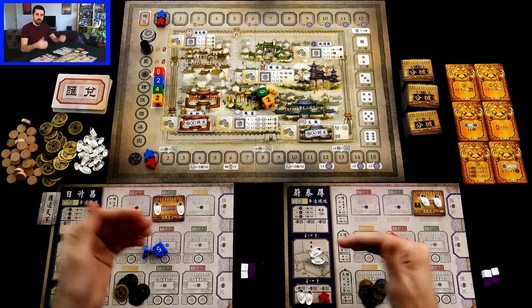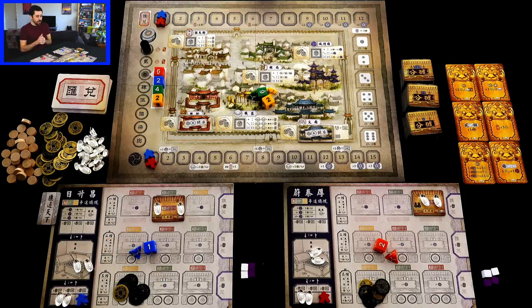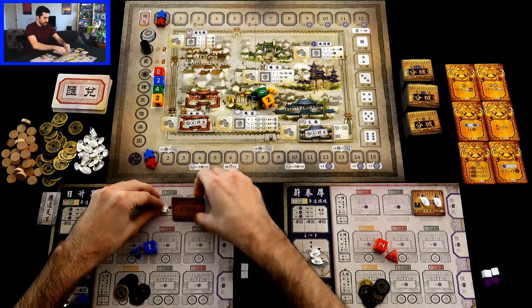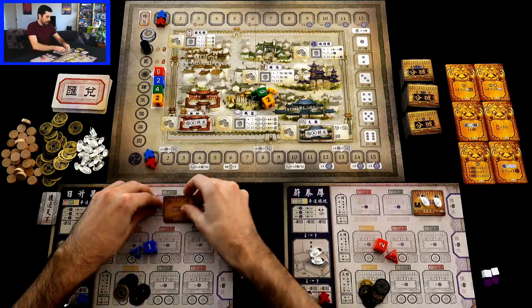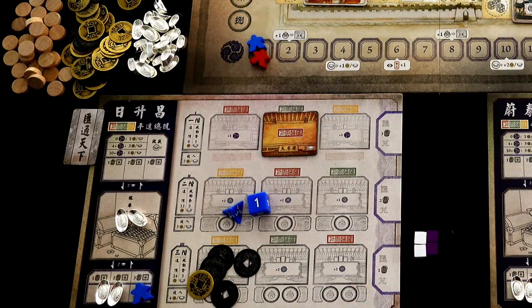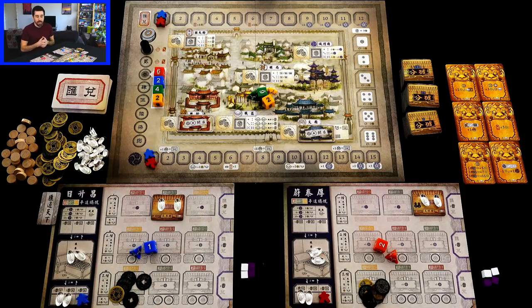This is a dice worker placement game where we are going to be rolling our manager dice and then sending them to various locations on the board, which will get us various bits of money. We start off with some capital - we've got some silver ingots in our headquarters, and we've got a bank branch with money on it. These branches will always have something in the center, which is a special ability. Locations are color coded, and you are getting victory points for certain things at the end of the game, but basically it all boils down to who has made the most money.